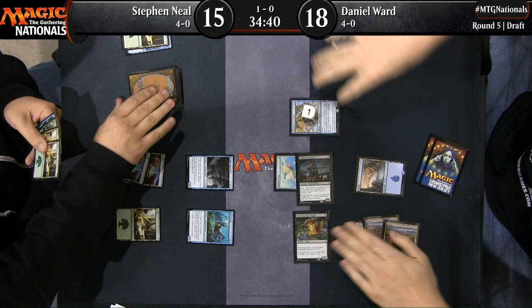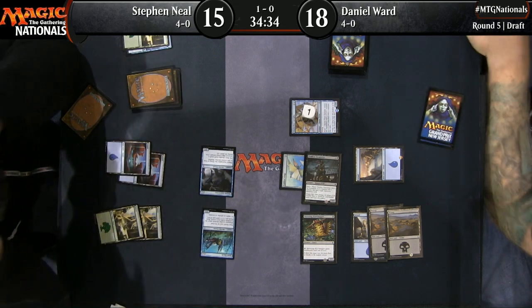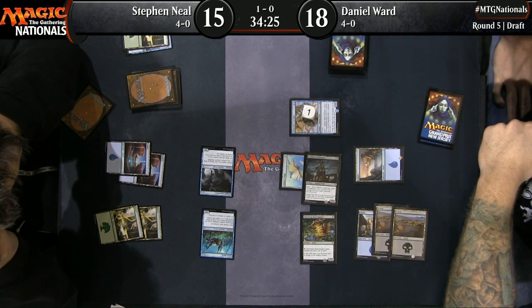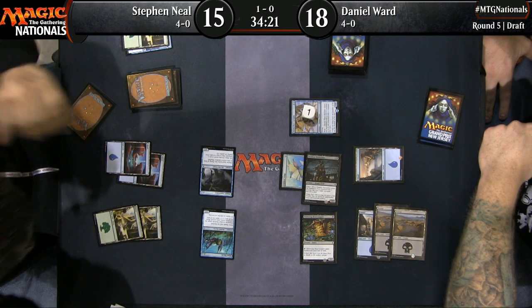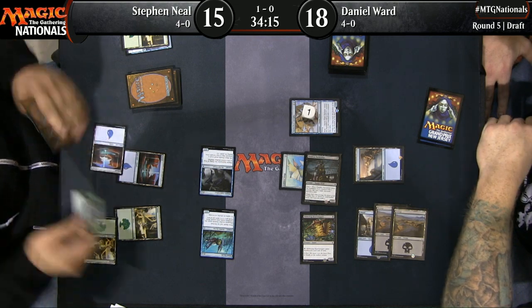We got our dream — Deadeye Tormentor with Cobbled Wings on it. We have made a Windrake. Conspicuous that Dan Ward leaves up one island when he does have the Skittering Heartstopper in play — could be representing Dive Down. It does open the door for Steve to fight it. It seems like Dan has not blocked — he saw through this little attack. This is certainly a hallmark of Ixalan draft: two players just attacking past each other. Blocking is for suckers.